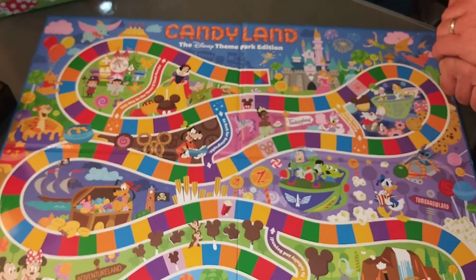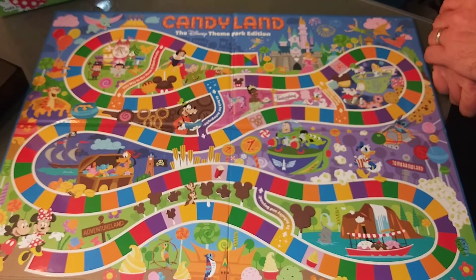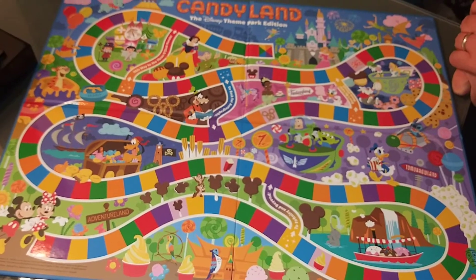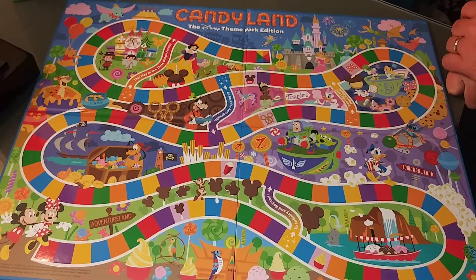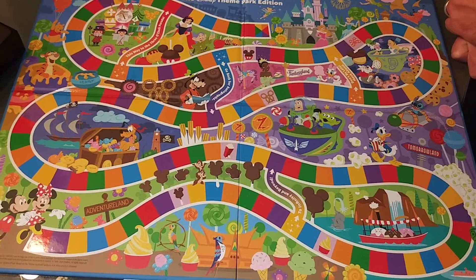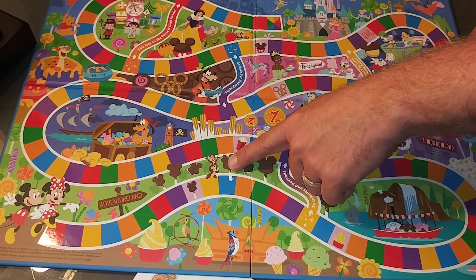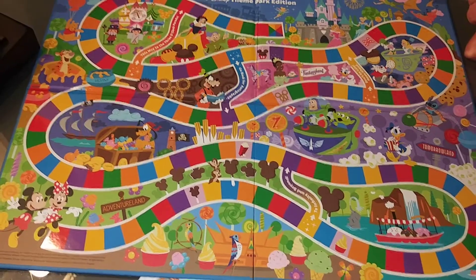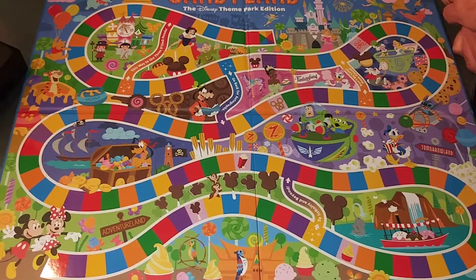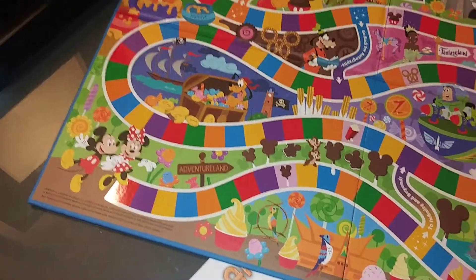In Candy Land, the licorice spaces that you land on — you lose a turn. I guess the only licorice-type space is more or less the star. Going back. That's Chip and Dale — I was thinking Alvin and Simon and Theo, the chipmunks — but it's Chip and Dale, Rescue Rangers. Pluto's getting all that candy.